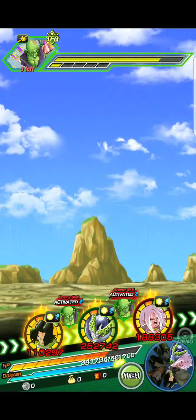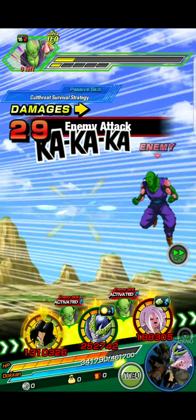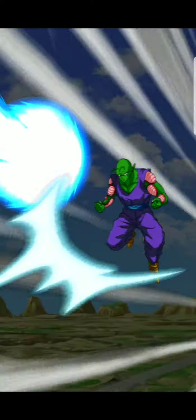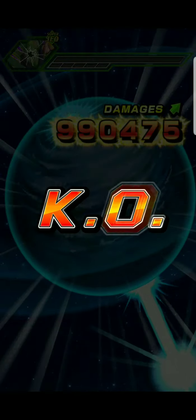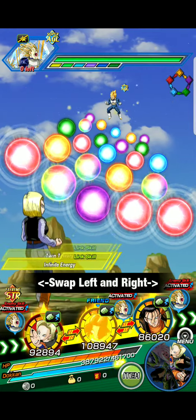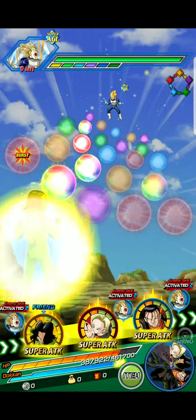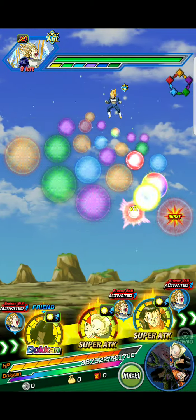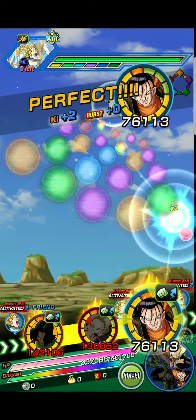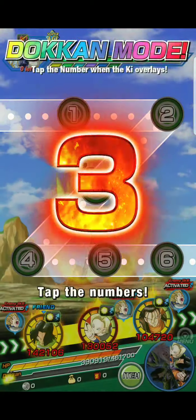Health going up, that dokkan meter up — we'll be able to use the dokkan meter. Vegeta agility, so we're going to have that tech. In the second to last we'll be able to do it. We're going to make sure I get the rainbow — Android 17 doing the dokkan attack, it's super tech.